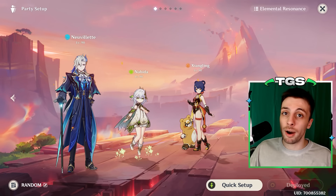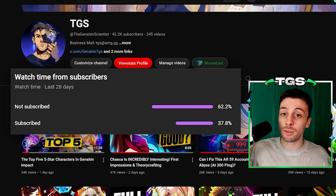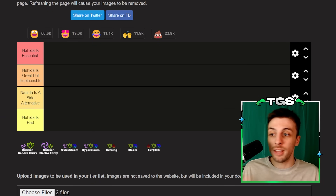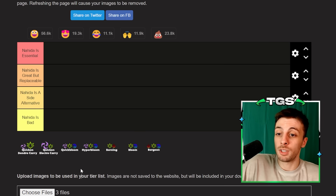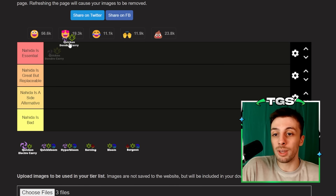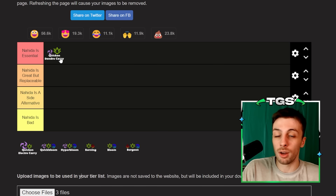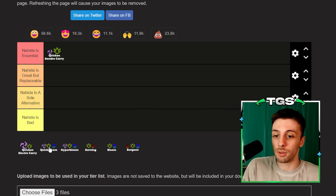And this concludes the builds guide part of this video. Now I want to talk a bit about how essential I think Nahida is on each of her dendro teams. I'm doing this because there is a lot of talk about how essential Nahida is for each of her dendro teams, and I want to give a clear idea on a team-wide scale. I would say Nahida is definitely essential for all of the quicken teams with dendro carries like Alhaitham and Tighnari, because there she has a very good battery, her elemental mastery buffs are very strong since Alhaitham scales a lot from elemental mastery — and so does Tighnari — and in general she's a very essential pick and the best in slot always.